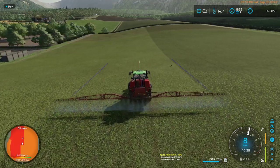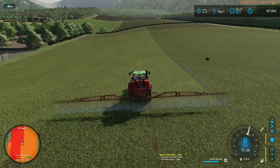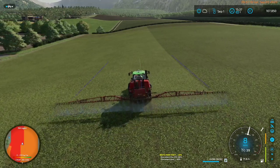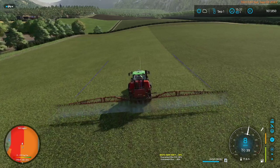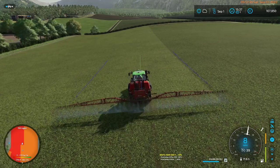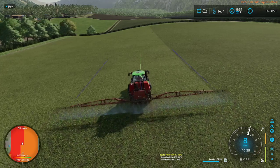With harvesters, while I can do eyeball harvesting — so long as I'm at the edge of the row and driving down it — with GPS you can do alternate rows or cut lines and keep everything on track.